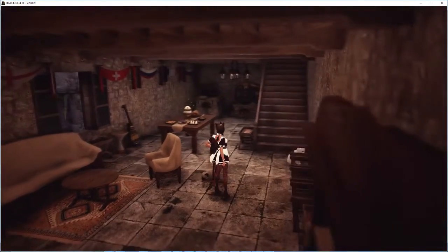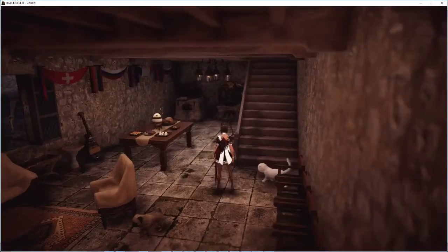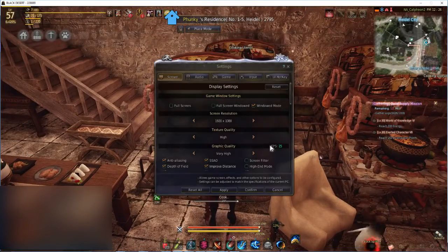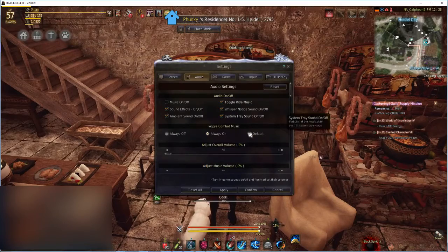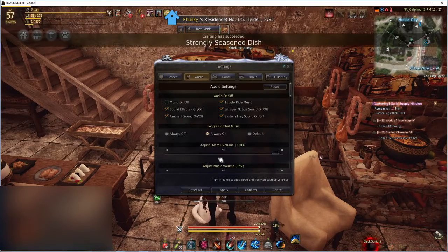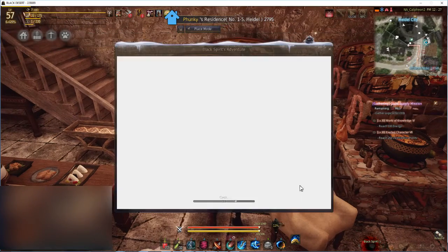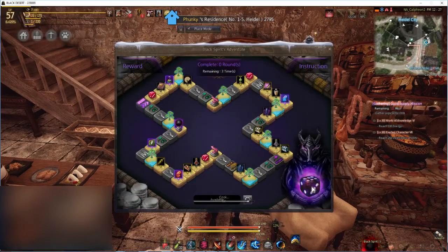Hey guys, this is just a real quick video on how to mute the Black Spirit Adventure minigame. If you wear headphones like me, you're probably very aware of this issue. But if you didn't notice, no matter what volume setting you have in the game settings — for example, here I have the master all the way down to 0% — sound effects are still heard at full volume when you're playing the Black Spirit Adventure minigame.